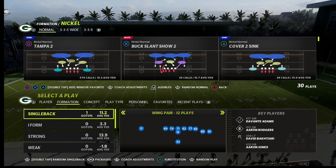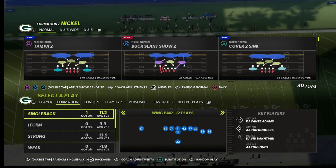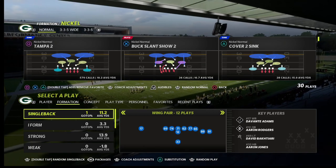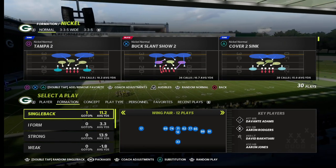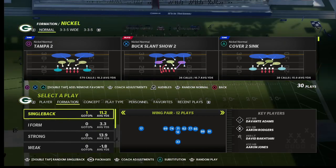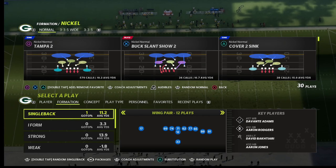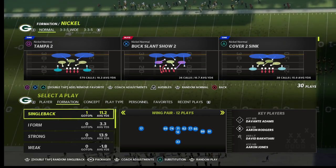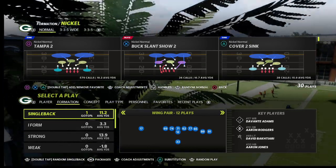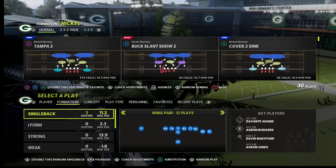In this video I'm going to show you why nickel normal is the best defense in Madden 22. Hit the sub button - it's free. The most effective way to run nickel normal is broken down in my nickel normal guide on my Patreon membership. It's only ten dollars to become a member and you get access to every Madden 22 strategy guide, plus weekly pro tips. We just released a brand new dime normal defense this week.